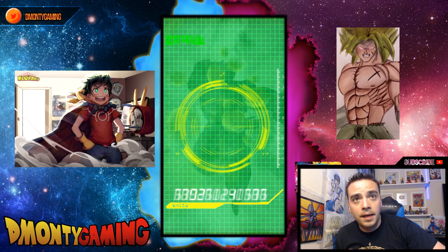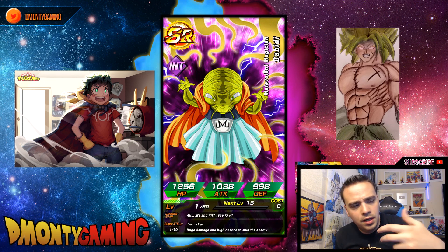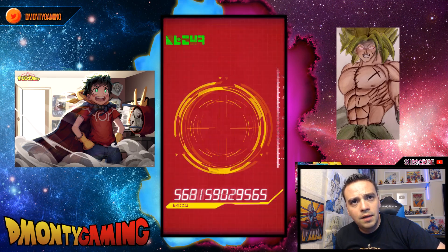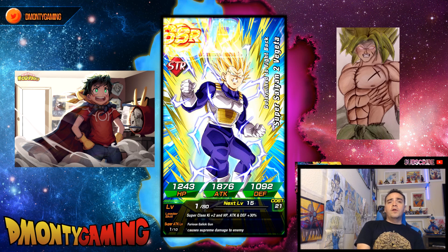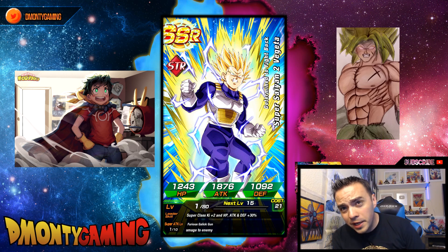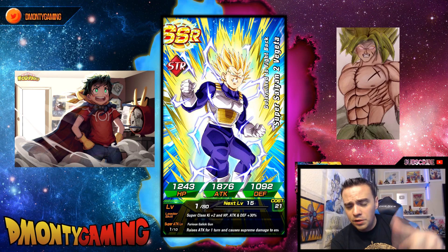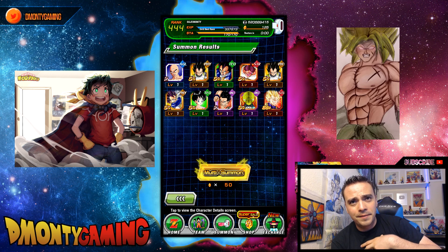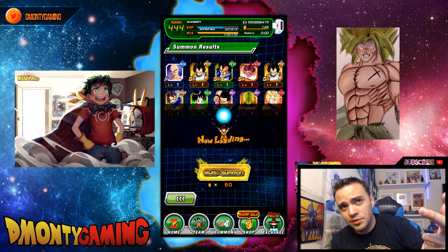Also, for those that pulled LR Beerus — the puddings are finally in Baba's shop as well. Because Super Saiyan 2 Vegeta reminded me — that's also how you awaken him. So go get those puddings if you haven't done so already.